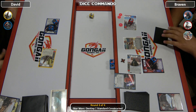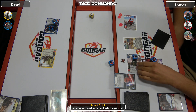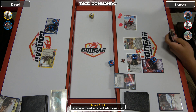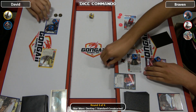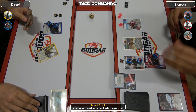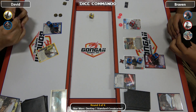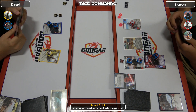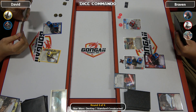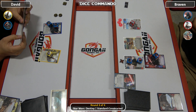Two and Asajj. Braven just showed a card and I missed it, but he's going to go in — he wants that card. David will still have first strike here. Definitely won that first round, but that Vader Saber is no joke.